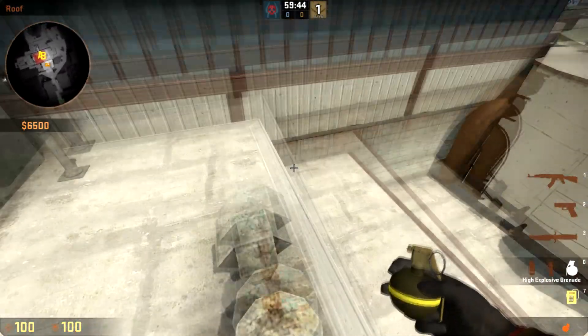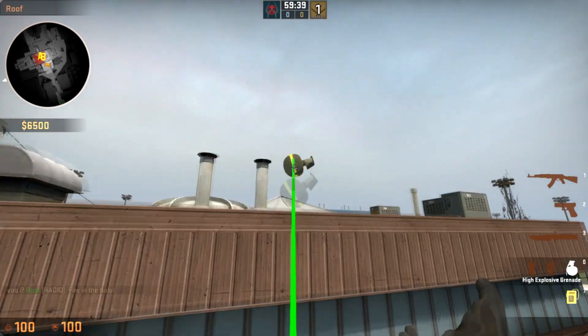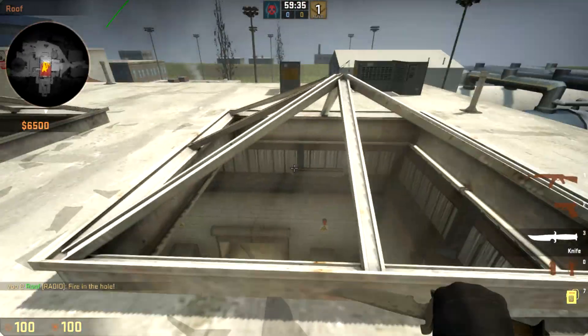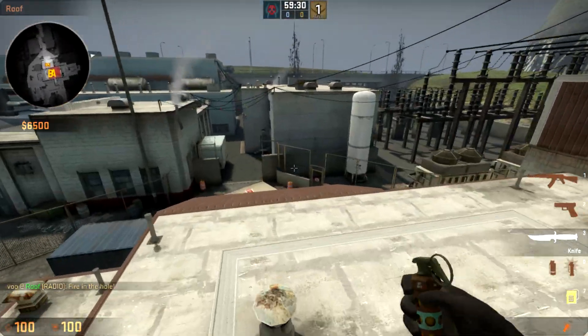First, they'd have someone come up on the lobby early in the round — you probably don't want to do this right before the strat — and just throw a nade up to blow out these windows. You just need to blow out all of these windows so you can throw a flash through.